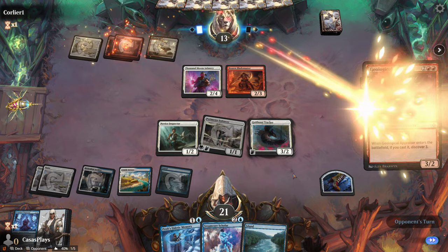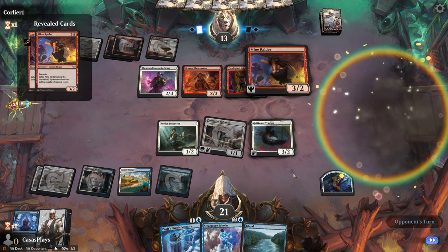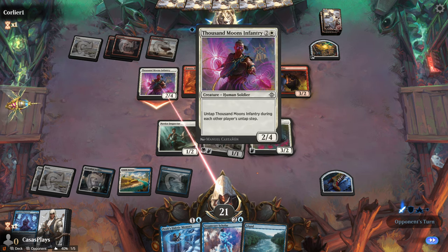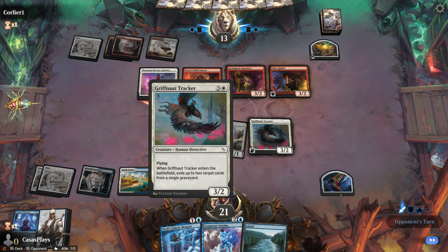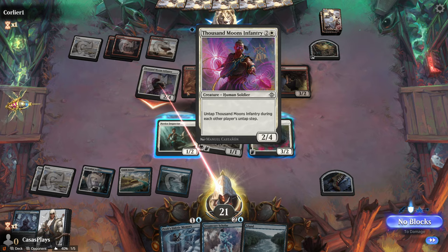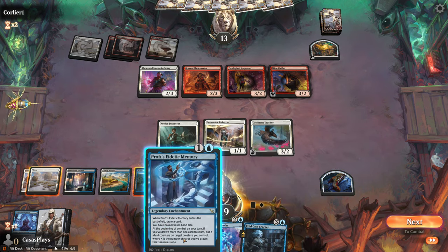I hate that on your phone you have to turn it sideways in order to play. I wish they had some sort of way to condense it on vertical so you could play vertically on your phone. But unfortunately there's a lot going on here. They're attacking — just that one? I could block by using these two but I think I'd rather just take the two damage. If it was higher, yes, but I think I'll take the two.